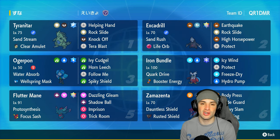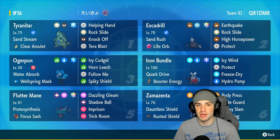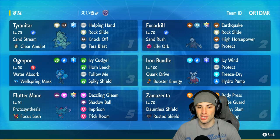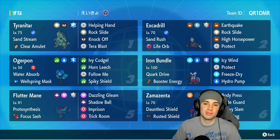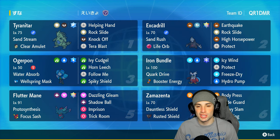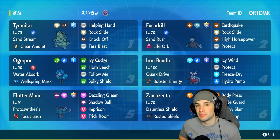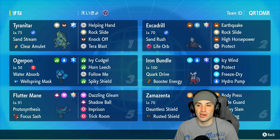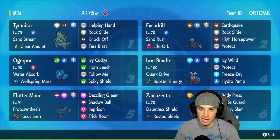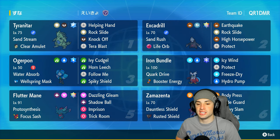Let's talk about Tyranitar in our first slot. Tyranitar has Sandstorm with the Clear Amulet as item. On top of that it's got the Flying Tera type, which is easily the best Tera type for this Pokemon, with Helping Hand, Rock Slide, Knock Off, and Tera Blast. When it comes to Excadrill, it is holding the Life Orb making it do a ridiculous amount of damage.